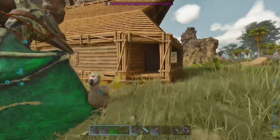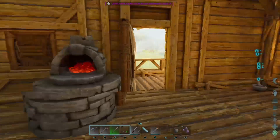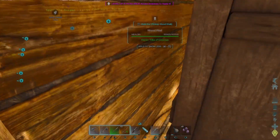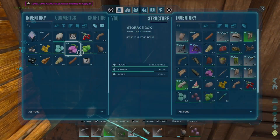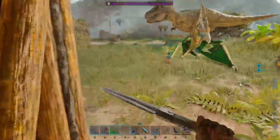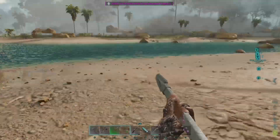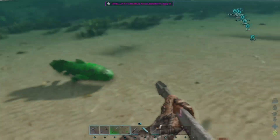He wants to be hand fed cooked fish meat. I don't know if we have any fish meat cooked right now - we might actually have to go kill a fish. We don't even have a preserving bin in the base. I'm not seeing any fish meat in here, so let's go ahead and go get some and cook it up, and then we'll be able to care for our little baby.